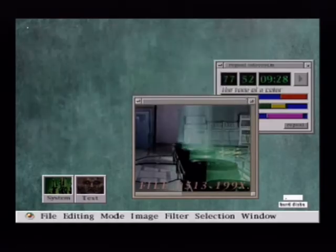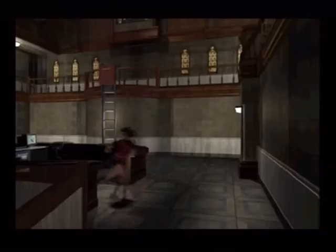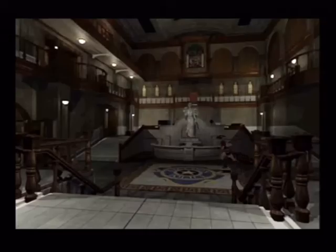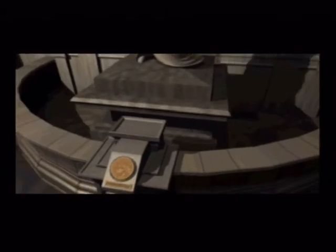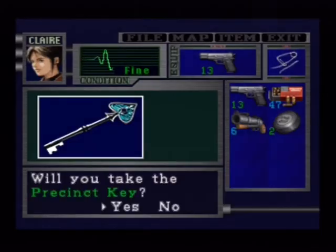It unlocks that one as well because we have access to that one now. Let's use the unicorn medal. Here we are — for the final time. And the key lands perfectly in the place. I say that every time. Look at that — perfect. I mean, you could try that a million times and it wouldn't do that. That's the spade key. Right, let's go.